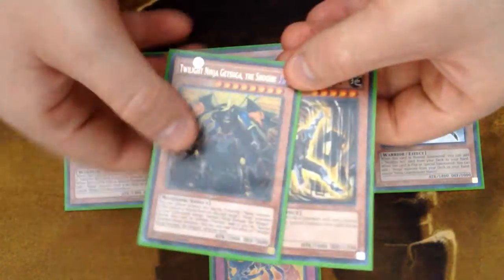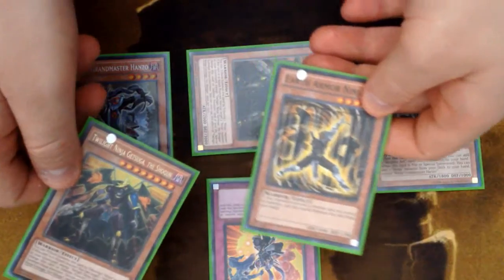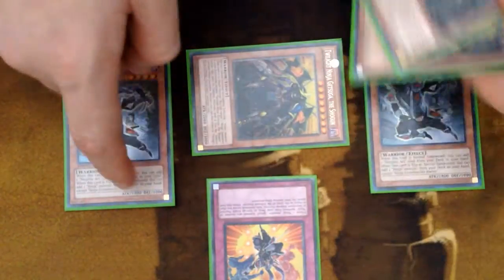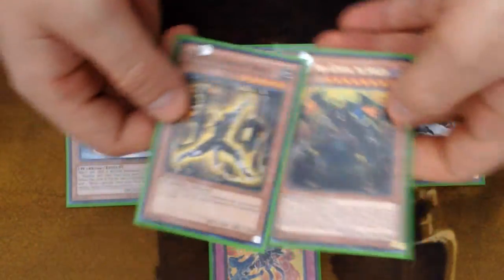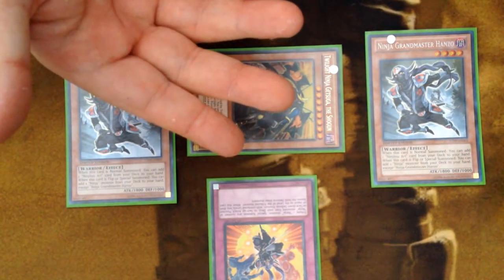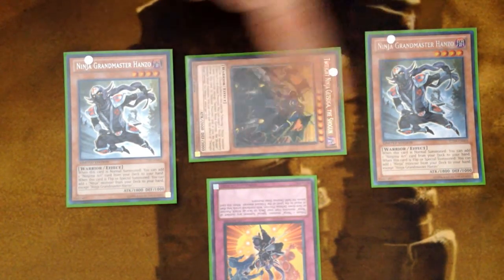The reason you want to be searching specifically Earth Armor Ninja and Getsuga is because Earth Armor Ninja is essentially a Cyber Dragon — you can special summon it if you have no monsters and your opponent does. Then you tribute the Earth Armor to normal summon the Getsuga, and use Getsuga's effect to bring back both Hanzos again and continue your searches and plays. Getsuga has 3000 attack and you can make a rank four, potentially with spells and traps still behind.